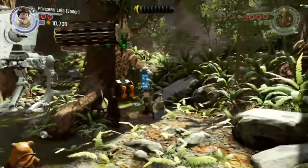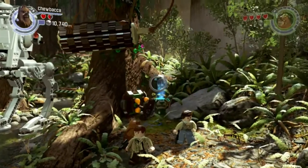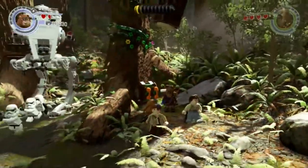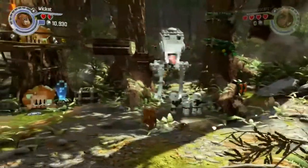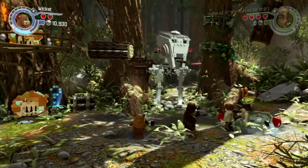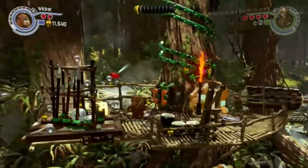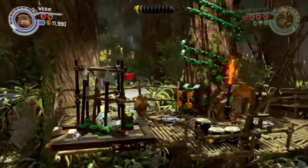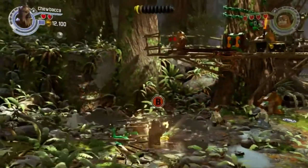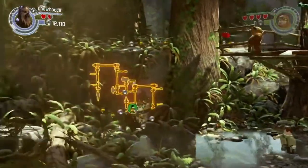I think Chewbacca has to do this. Switch over. Pull this back. Collect these and then we're gonna switch over to Wicket for a minute, try and help take out some of these guys. Wicket is the only one of our group right now who can go through this, so we're gonna head up here. Chewbacca has to do this one, but Wicket can push this for us. Let's build on this side first — I think I see a red brick up there, which is something we definitely want.